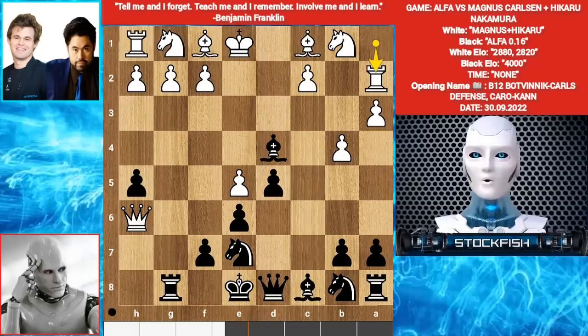Alpha played Bishop D4. Rook A2. You might think White can push his Pawn, but pushing the Pawn will create blockage for your Knight and the Pawn will be a target. So Rook A2. Bishop takes E5.